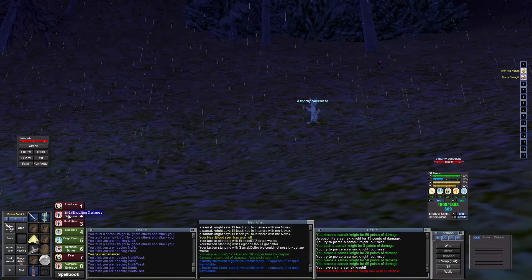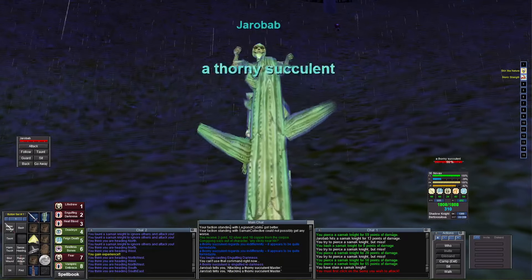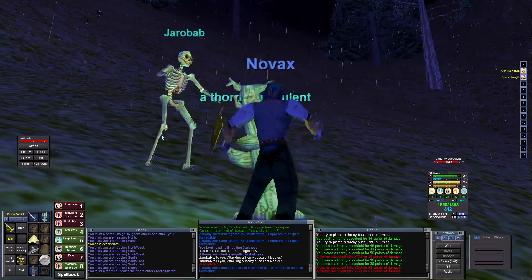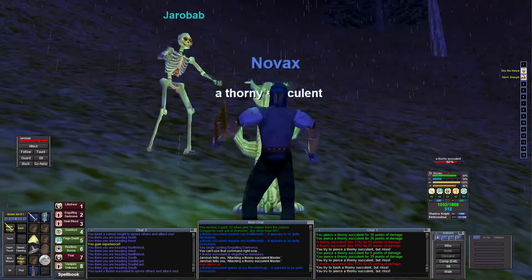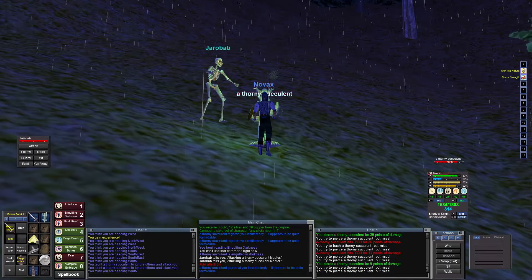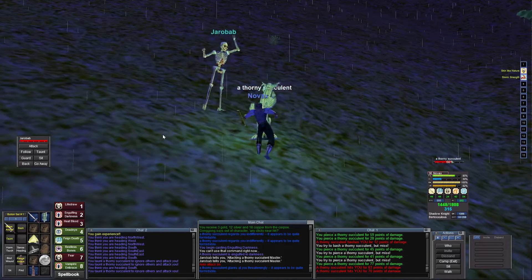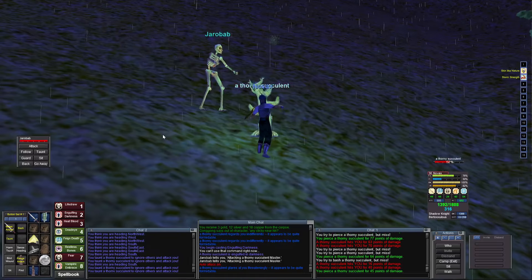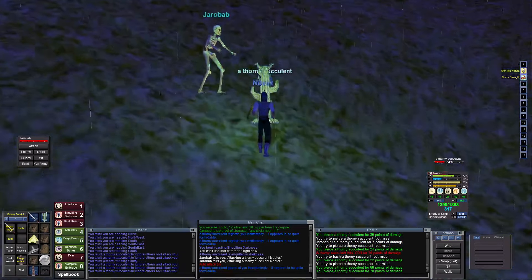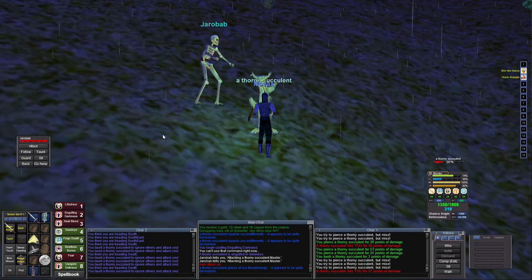I'm going to send the pet in right now and just tank — seems to be the most efficient quick way to do it, not even using Vampiric Embrace. I've got 312 mana ready. I like to play with low amounts of mana because I'm so impatient — I want to start a new fight right away. Tomorrow I'm going to bring my MacBook to work and try to play some EverQuest while I'm there — shh, let's see if I can pull it off. I'm going to have to bring my mouse.